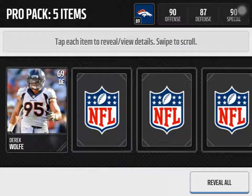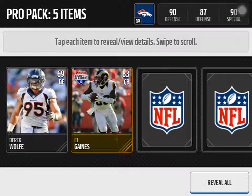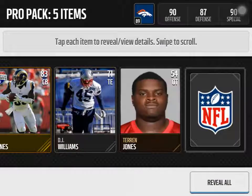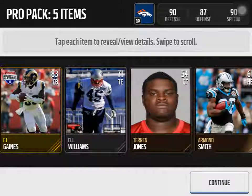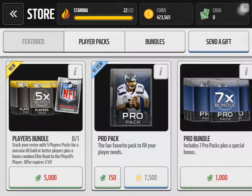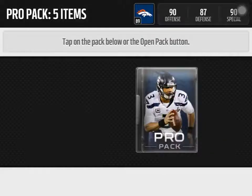Let's see what we get in our second pack: 83 Road to the Playoffs, EJ Gaines — not bad as well. I could probably sell him for a profit. Hopefully he goes in the MVP set — might not, but if he does he'll be worth even more.